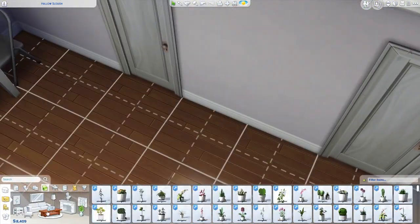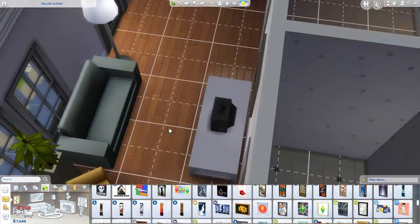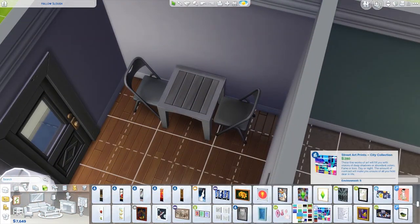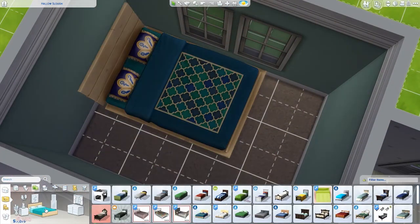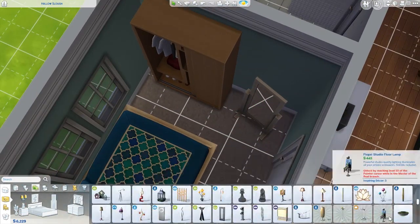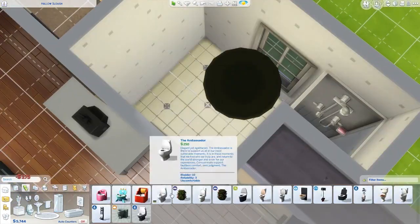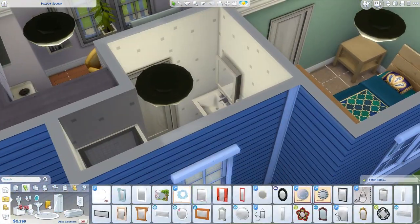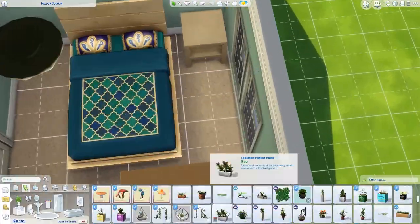That's pretty much all I've got to say. The house is pretty bare — not much going on — but obviously it's a start home by definition. I did make some more room in the bedroom because the bed was against the wall and you just can't make babies like that, so I extended the room, which makes a bit of a difference.